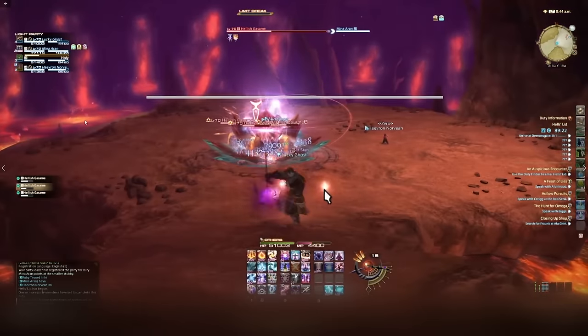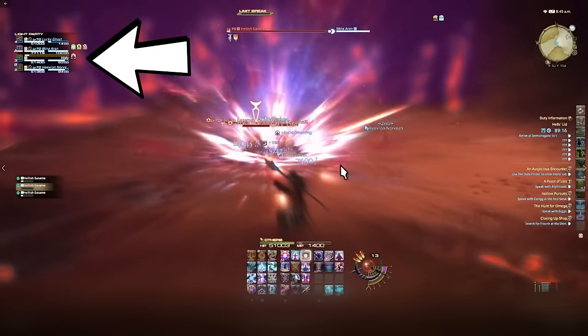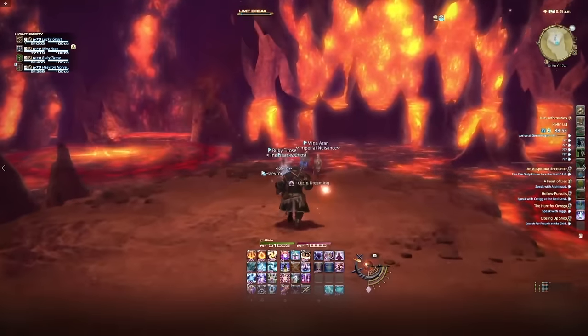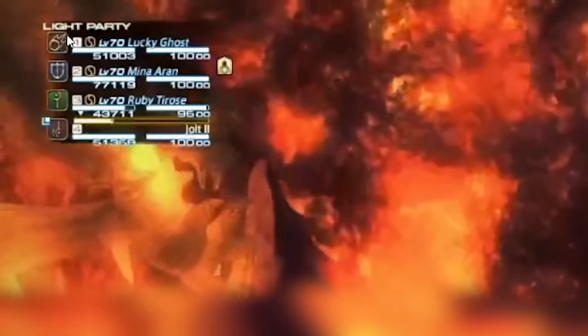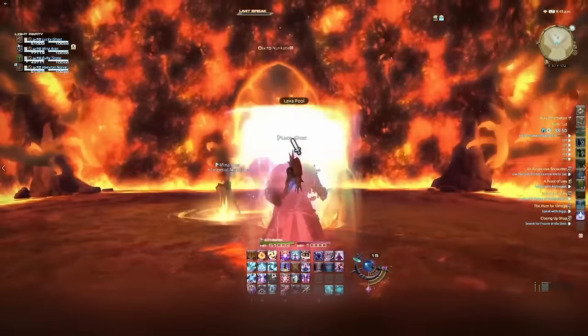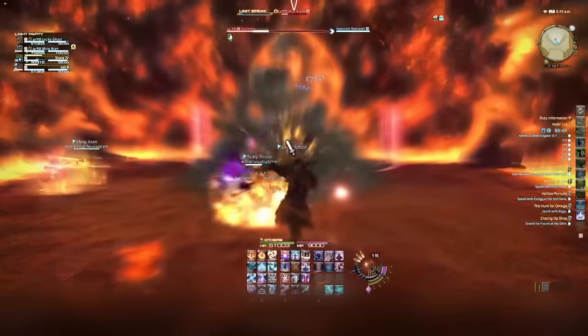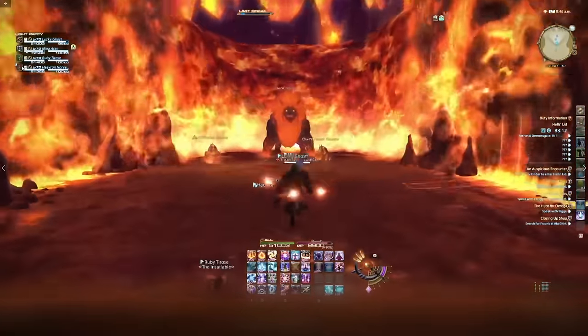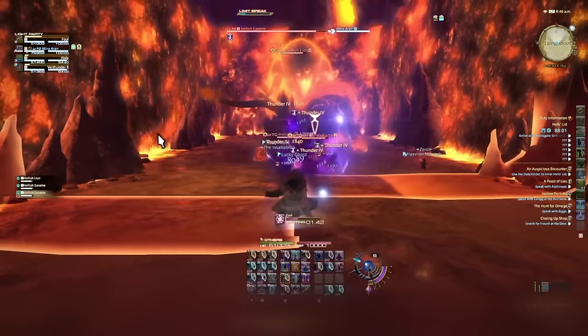Let's talk about role and icon colors. Once you've chosen a role, you can tell what role you and other people are by looking at their job icon. In your party list, each person has a little square with a color and symbol — the symbol indicates their job, and the color indicates their role. DPS are red, tanks are blue, and healers are green. When in combat, you'll see a small number to the bottom left of each icon showing the order of enmity — 'A' means they have aggro, '2' means they're next in line.